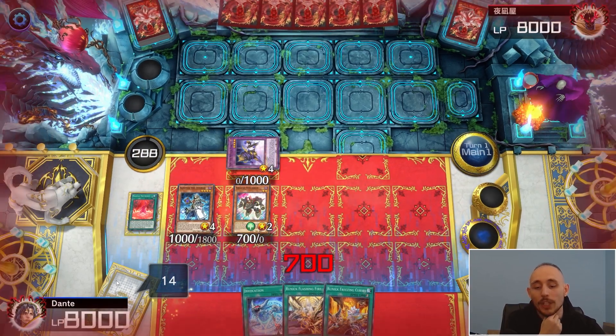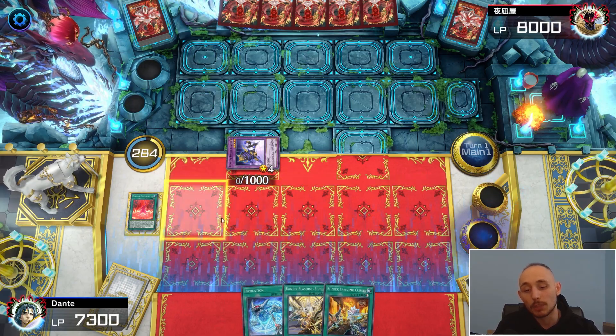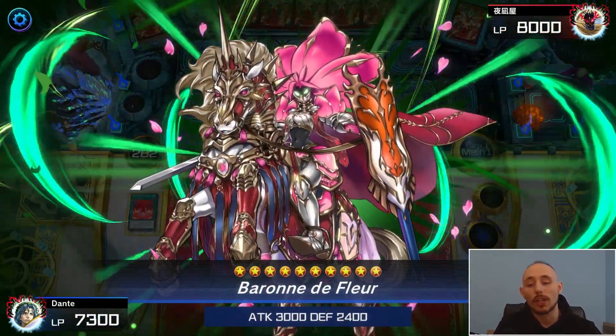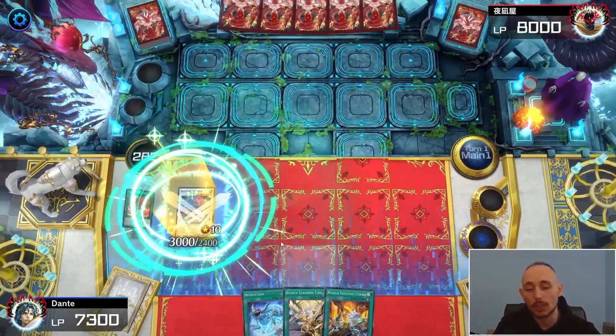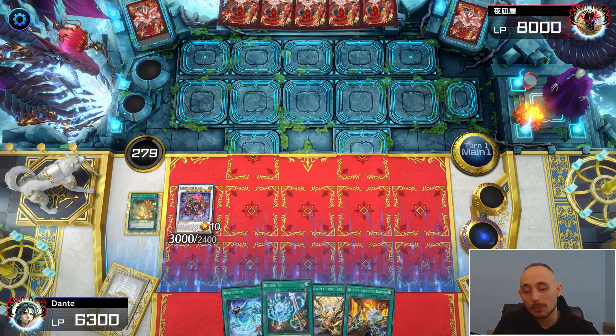Let's use two monsters to summon Coral Dragon, which gives me a level 6, a plus-one draw, and lets me activate Invocation afterwards. Let's summon Borreload Savage Fleur to clear the field. Then let's activate Coral Dragon for the plus-one draw. Okay — Chicken Game. Let's activate Chicken Game before we continue and see what we top deck.